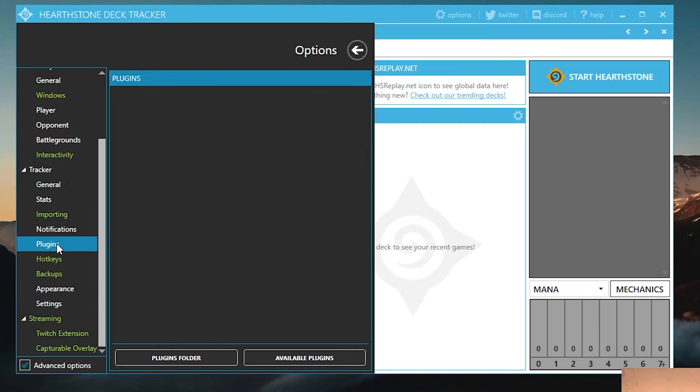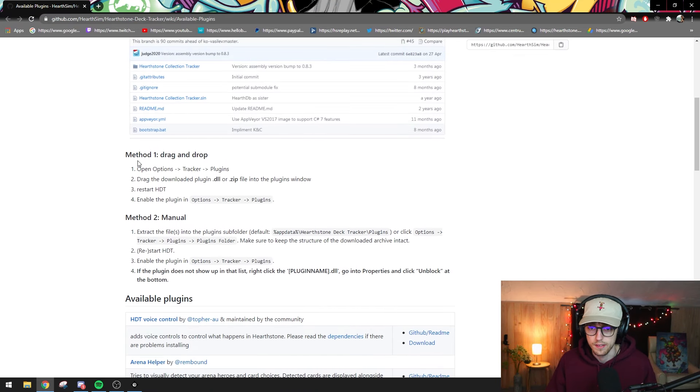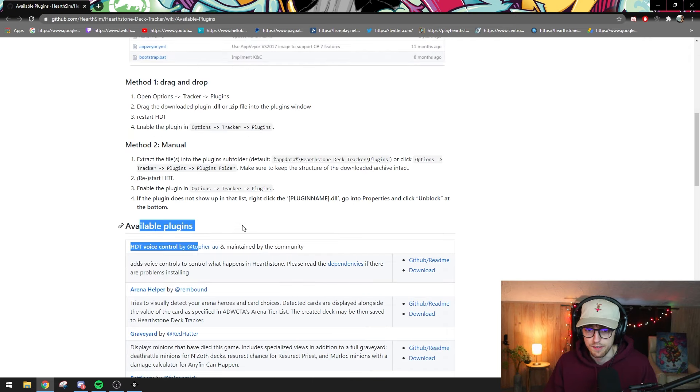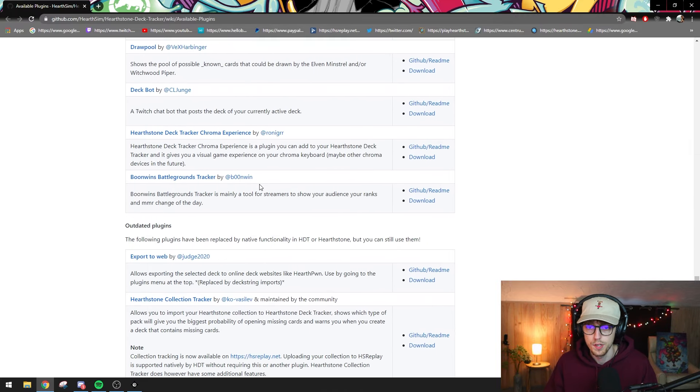Under 'Tracker > Plugins,' the list is currently empty. If you click 'Available Plugins,' it instantly opens a site that explains completely how to install them. We're going to do method one because it's the easiest. Most of these plugins are for normal Hearthstone, but at the very bottom, the last one — Boonwind's Battlegrounds Tracker — is one specifically for Battlegrounds that shows the statistics I mentioned.